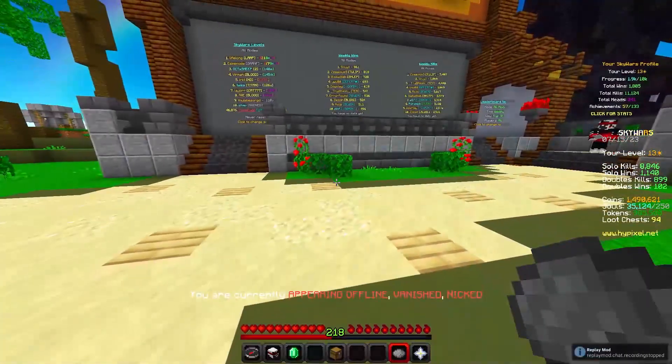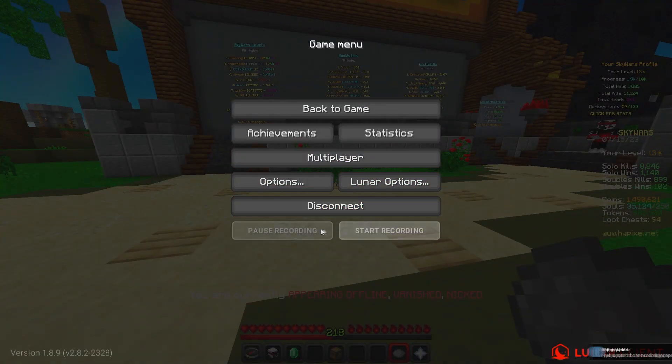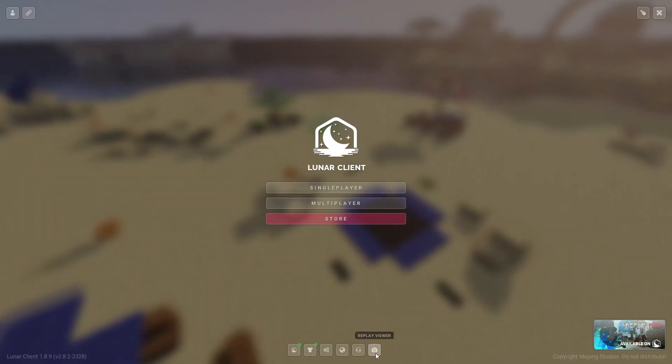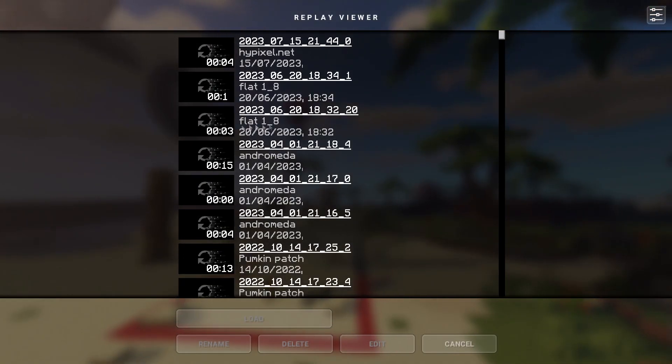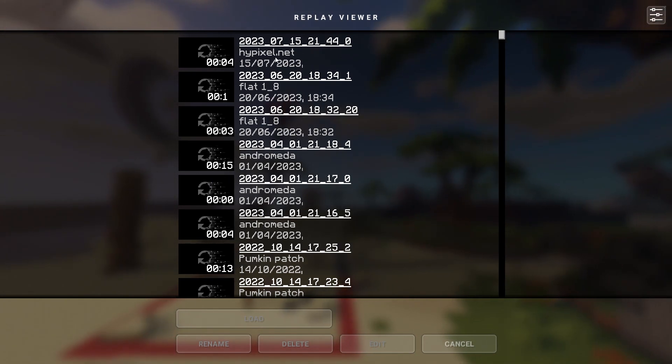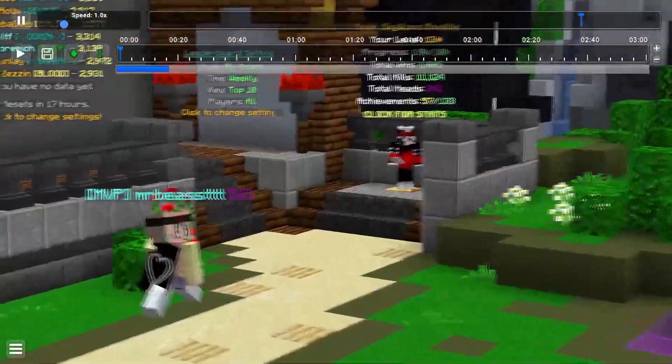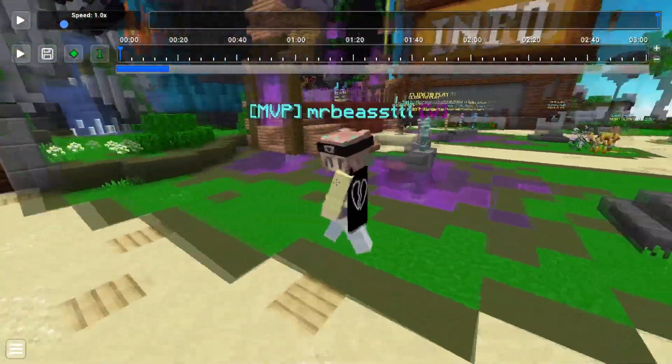I'm pressing P and it's recording right now. Let's press P again to stop. I can even start from the escape menu, just like the normal replay mode. It's down here, and I can even use my old replay files from the normal replay mode. It's smooth and it's working - that's me right there.